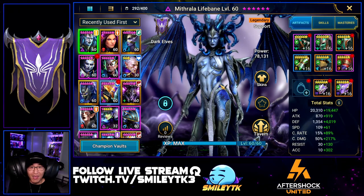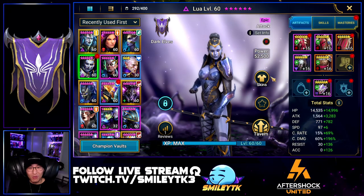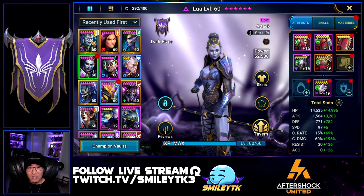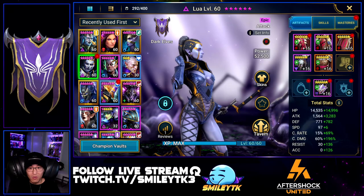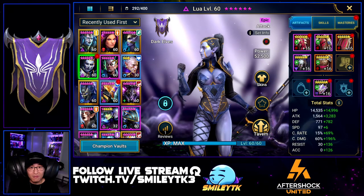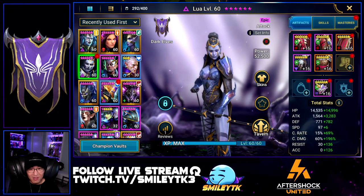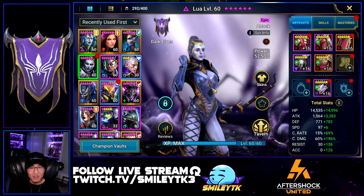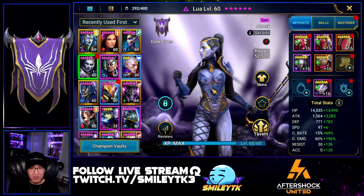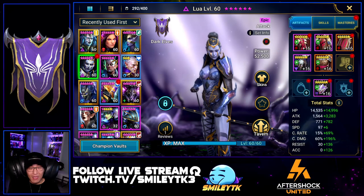Right before the final live showing, I had to scramble because I accidentally min-maxed a bunch of my champions and went over the player power cap. With only five to ten minutes remaining, I had to take gear off people and get into the 350,000 player power range. I actually had to strip my Lua, who was putting out a lot more attack. After stripping several champions I did a couple of test runs, and it still worked out pretty well.